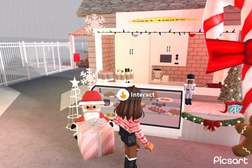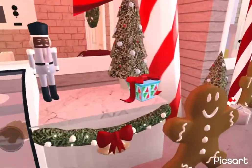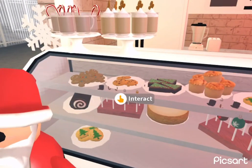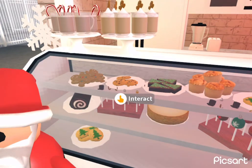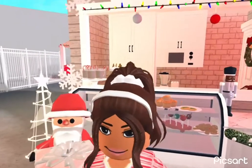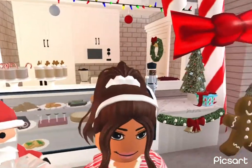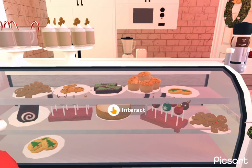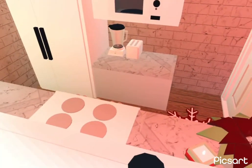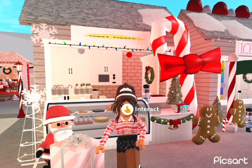Here we have got the sweet treats stand, and we have Santa holding a present. I've got loads of the holiday treats plus some other holiday ones - like some normal ones such as cookies and pumpkin muffins, because even though they are from the Halloween update I don't think they're too Halloween-y, so I added them. I added a cheesecake as well. In here you can make like a Pop-Tart, and I've got the festive drinks of course. I was actually role-playing with someone in here and they were getting the drinks - I really loved it.